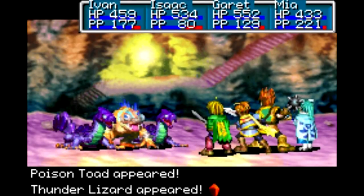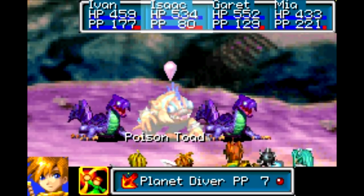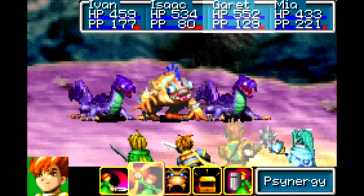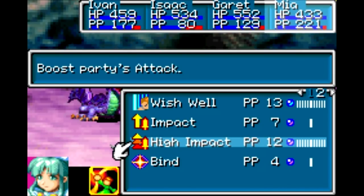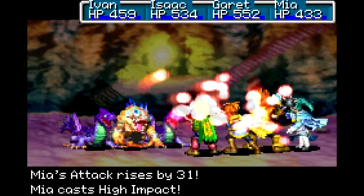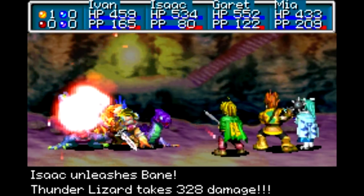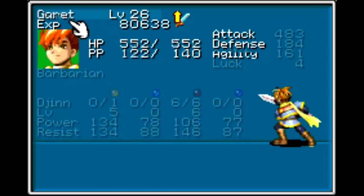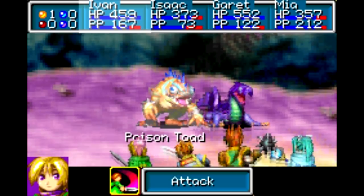Boss time! Against the Poison Toad and Double Thunder Lizards. For this one, I'm not going to be using Forge because I don't want to lose my job class. So let's go with Bane against them, because they are weak to Venus. And Planet Diver. I should be able to kill them with Bane once I'm done with that. I don't want to use multi-targeting stuff in this fight — I want to focus on them one at a time. There was one thing I forgot to change with my setup: I wanted to equip Mia with the Elven Shirt so I could guarantee she'd get her turn before Garrett. I think she'll still get her turn before him.